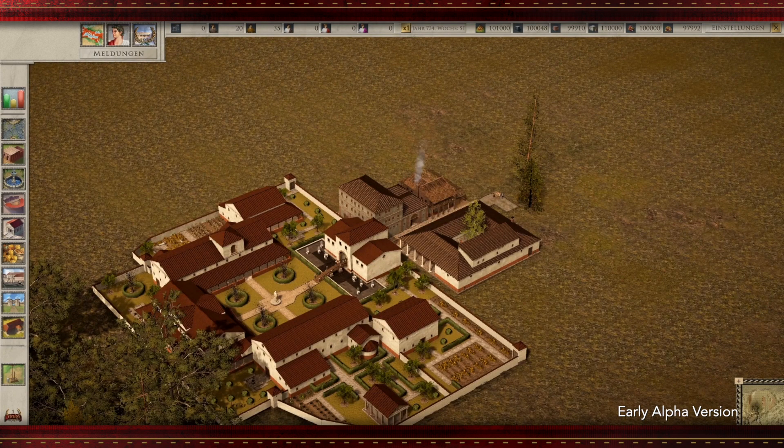And look at this beautiful gigantic building. This building is for the very wealthy Roman senators. They will use your city as a summer residence. To bring senators into your city you need a lot of entertainment buildings and a very good city infrastructure.